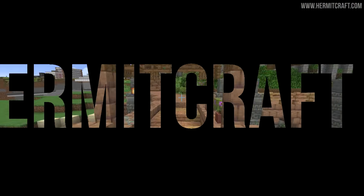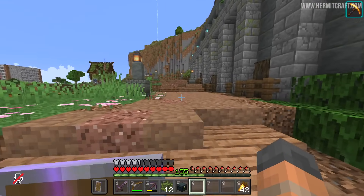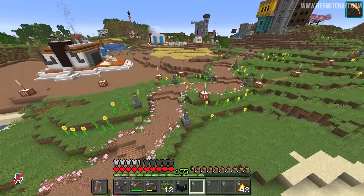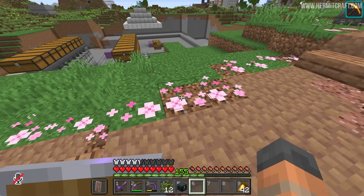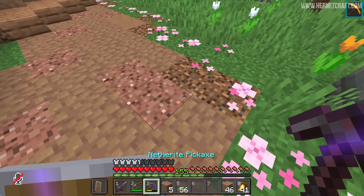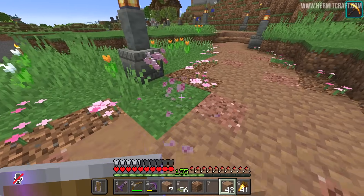Hello everyone, and welcome back to another episode here on the Hermitcraft server, where I've been working on the path that goes from my area over to Ijevin's. You'll notice on the left-hand side we've got pink petals, but something rather different on the right-hand side. Initially I wanted to emulate the path that runs through this area, but I think as it spreads across the server it's good to have a few iterations. So I'm actually going to be punching these pink petals out, and we'll change it up and go with some brown mushroom blocks.